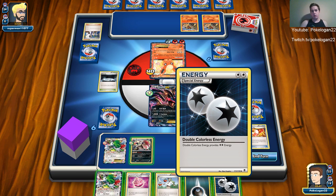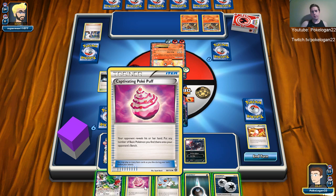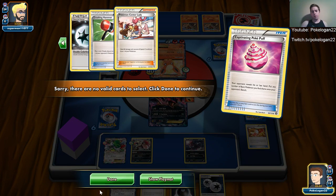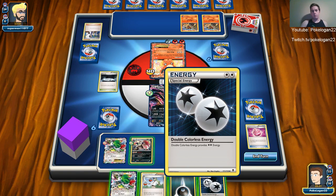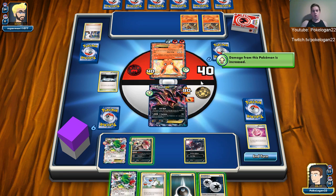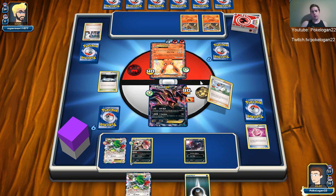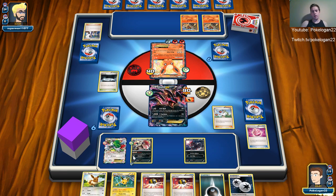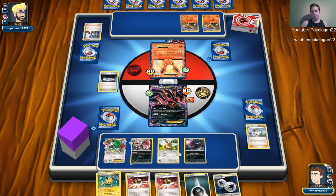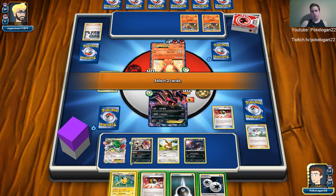He kept the Silent Lab out. He got a fresh hand of seven off that Sycamore. Poké Puff is failing me — no more Pokémon. He needs another fire energy — he'll be doing 50, 60, 70, 80, 90, 100, 110 — yeah that'll be a knockout. I'll put a DCE on this guy and then I've got a Pokémon Center Lady in his hand that I definitely don't want. I'll place down Eevee and Ultra Ball out another Zoroark, getting rid of the Jolteon since it's completely irrelevant.